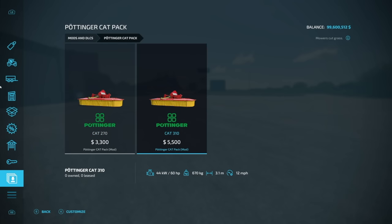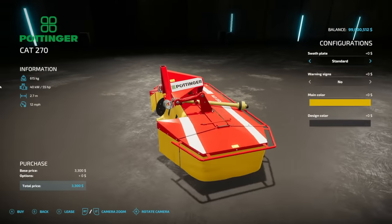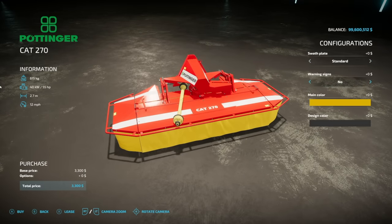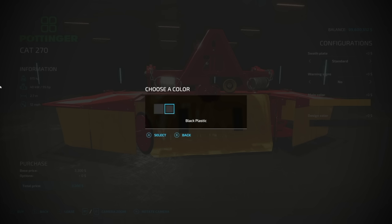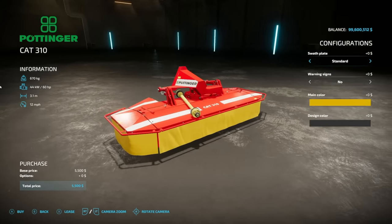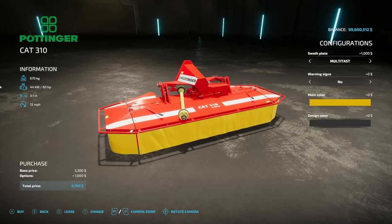Next up we have the Puncher Cat Pack, a pack of two mowers for your tractors. We've got a 2.7 and a 3.1 meter version. The 270 is a 2.7 meter mower at 12 miles an hour, requires 50 horsepower, weighs about 0.6 tons. Swathing path options include standard and multi-task, plus warning signs yes or no, main color for the tarp, and design color for the rubber on the back. The 3.1 meter version runs at 12 mph and requires 55-60 horsepower.